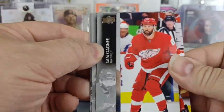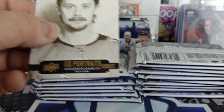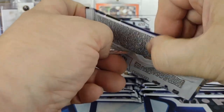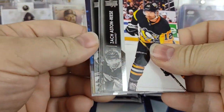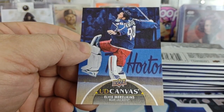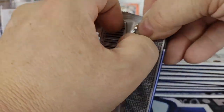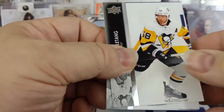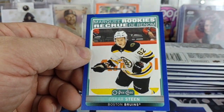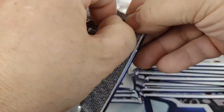Portrait Rookie — ha, that mustache — Jonathan Dahlien for San Jose. Canvas here — Elvis Merzlikins doing his pre-game stretches on the back. So we're in our blue border OPC — Marquee Rookie of Oscar Steen, which is like one per box.